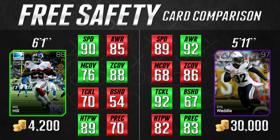Now those are things that come into play when the computer is controlling that player on your defense. But for us, what we're going to look at is the man coverage and zone coverage statistics. The man coverage for Will Hill is 8 better and the zone coverage is 2 better. Now that's pretty surprising because typically you'd expect the more expensive safeties to be better in coverage — but not in this case. The Eric Weddle card is a better tackler with 92 tackle, but its hit power is only 82 compared to 89 from Will Hill. So you could actually make the case that the Will Hill card is a better overall tackler — it's definitely going to cause more fumbles.